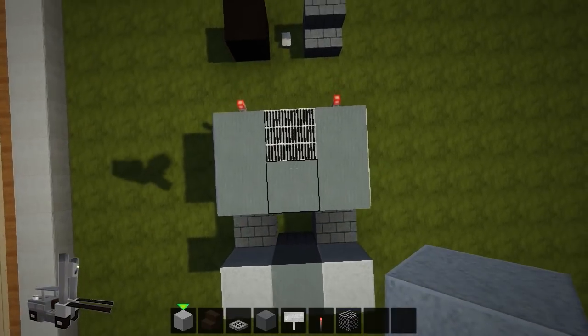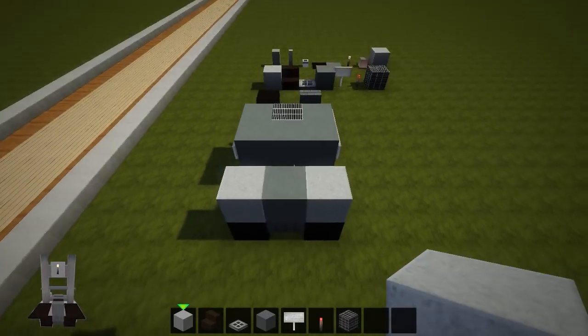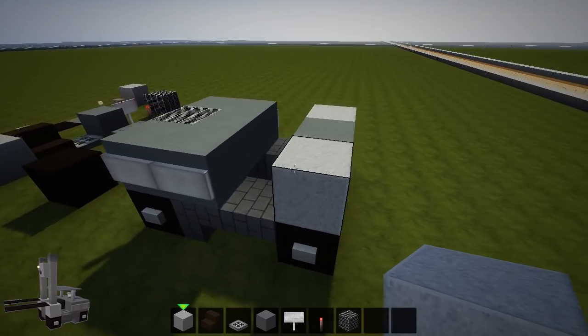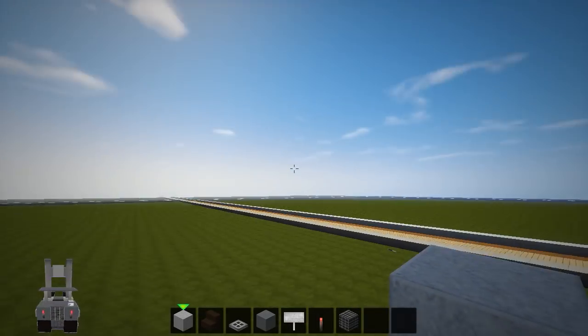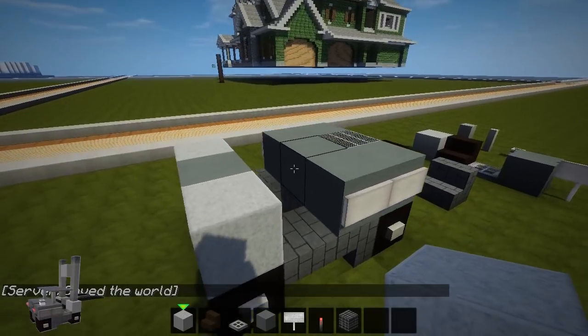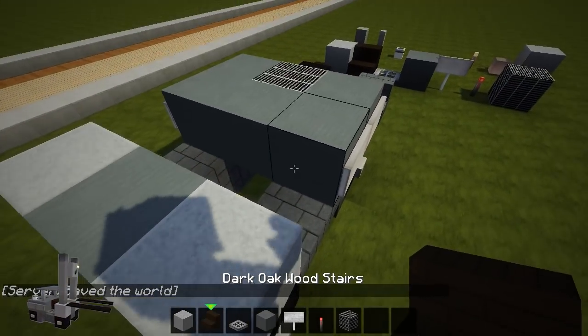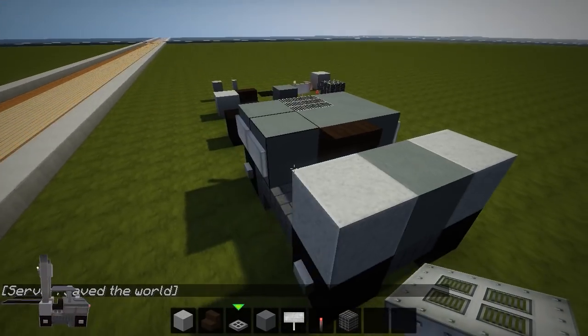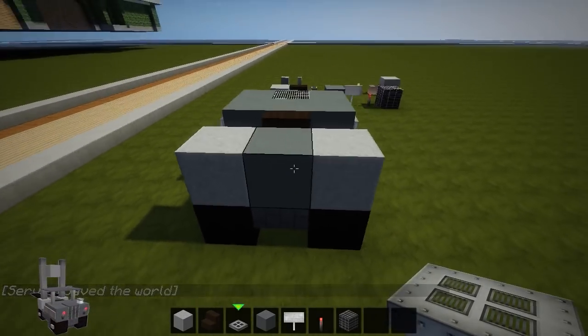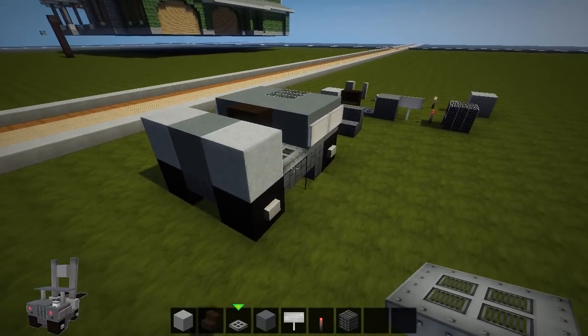The front has some cyan and some andesite. Let me slow down and show you what we've done so far — are you following? There's a seat, an iron trap door, and another iron trap door, and we are getting there!